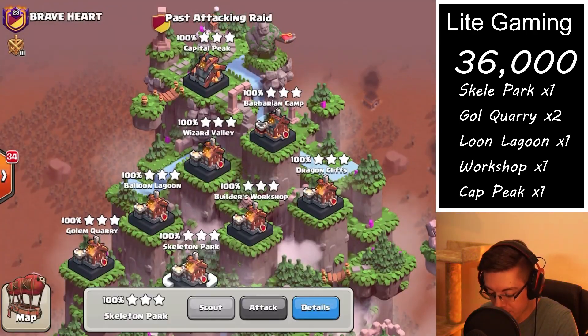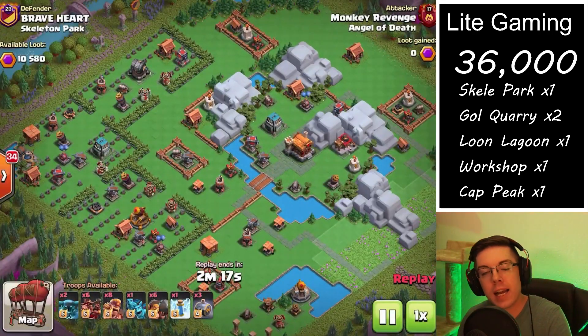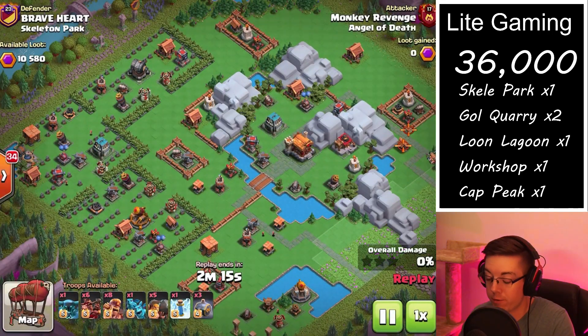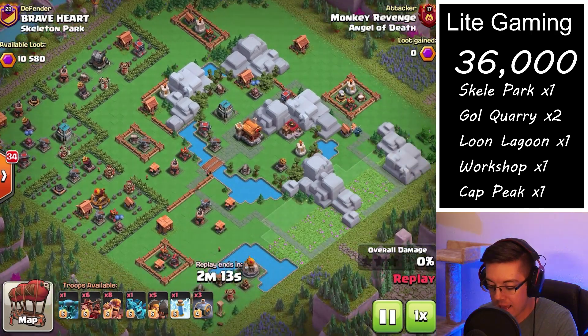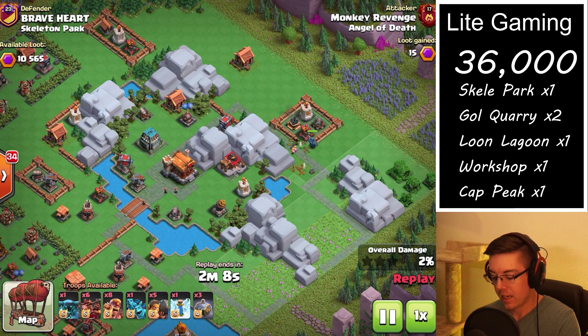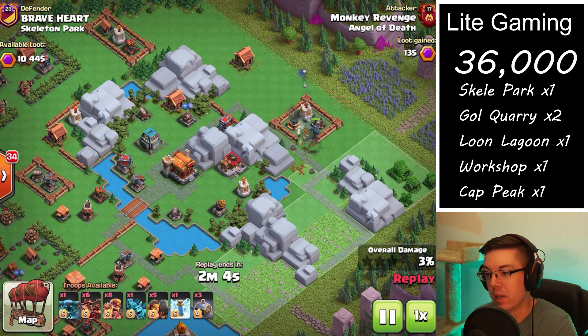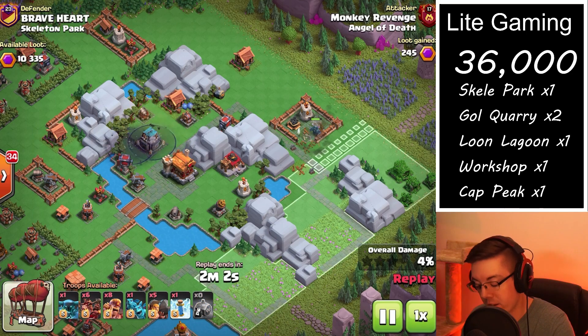Let's take a look at the bases, see how I am taking them out and if it is a first attack or a cleanup attack. First on the list is a Skeleton Park - the basic layout, one of my favorite districts to hit because you can very easily get at least 6,000 points typically if your troops are deployed correctly.